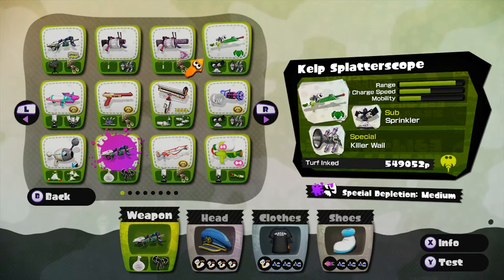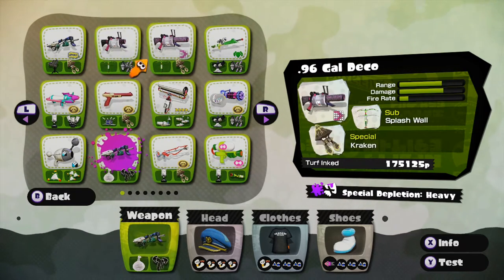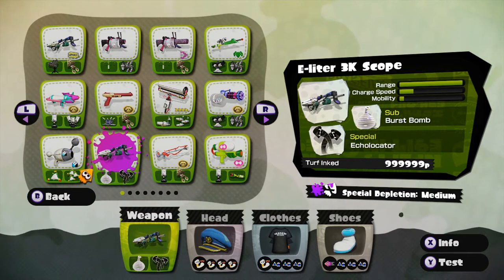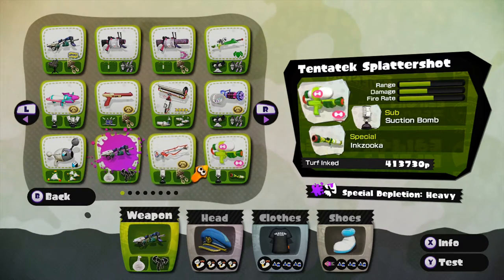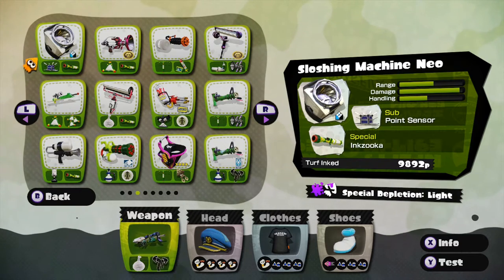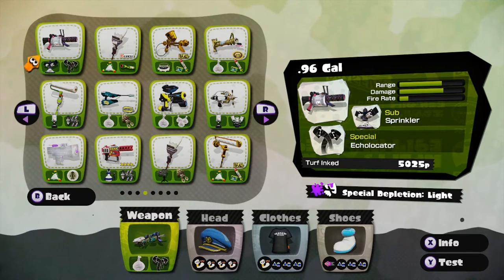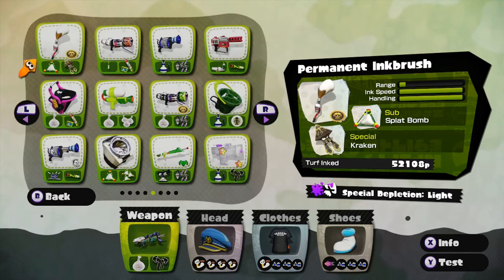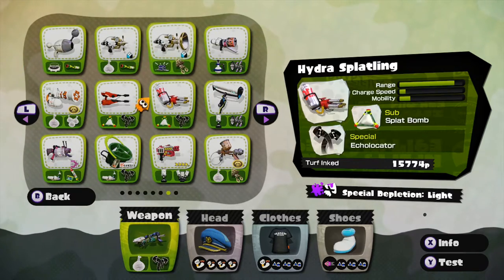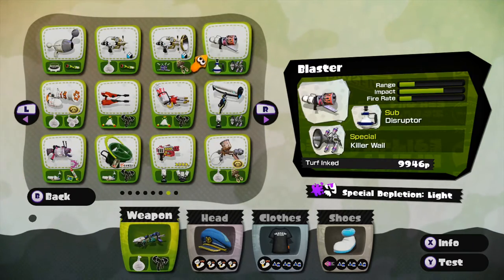Weapons that will significantly counter you: if you get into any Splatter Scope's range, it's over. They charge up about twice as fast as you, and Splatter Scope also got a range buff recently. Basically, anything that gets into your range puts you at a disadvantage. Weapons you'll totally counter include Dynamo Rollers and Carbon Rollers — any weapon that wants to jump in on you.